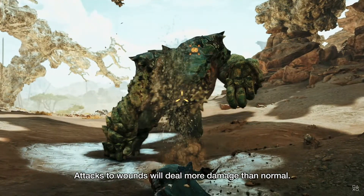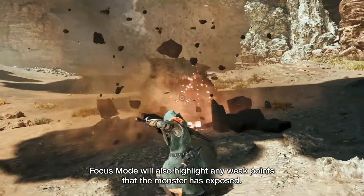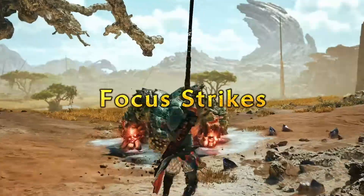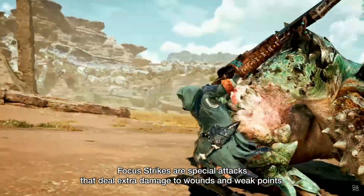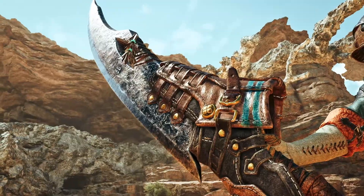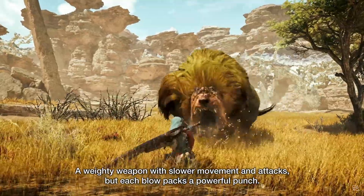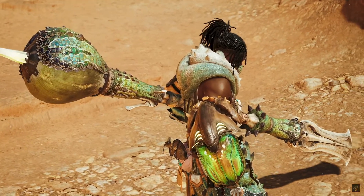The next video covers the Great Sword — one of the iconic weapons of the series, known for its devastating power and ability to inflict large amounts of damage in a single strike. It's one of the most powerful weapons in terms of impact damage, but also slower and requires careful control to maximize effectiveness. Thanks to Focus Mode, you can aim at wounds and weak points on monsters, dealing great amounts of damage. The wounds system combined with Focus Mode is going to be huge.